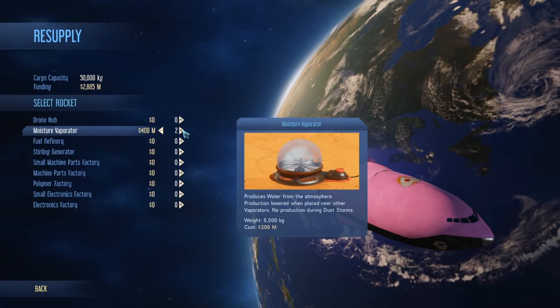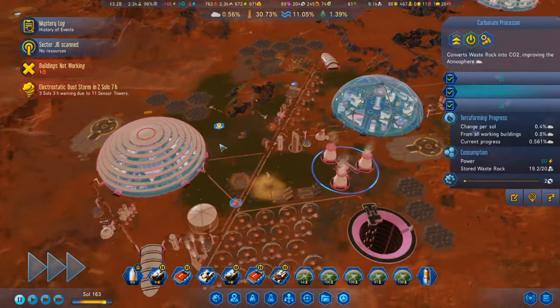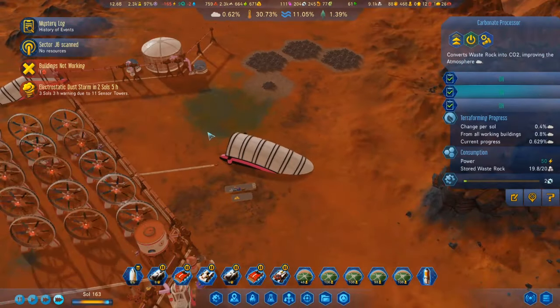About three moisture evaporators — that looks like it'll be fine. Launch. We're consuming some seeds.